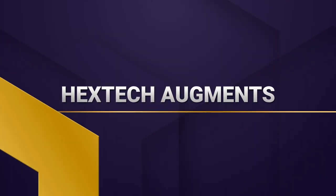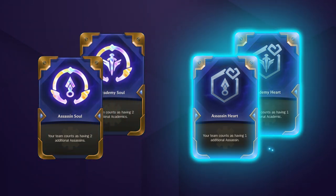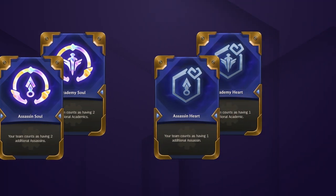Speaking of augments, Assassin and Academy Soul are free upgrades for the traits that buff Katarina. Assassin Soul is better since it affects more of the team. Assassin and Academy Heart can be used to help early game, or to reach the next trait tier at level 7. You can replace Taric with Twitch or Akali for an additional assassin, or with Yumi or Garen for an additional academy unit. That said, this isn't a huge upgrade over Taric's Socialite Hex, so we recommend going for other augments first.